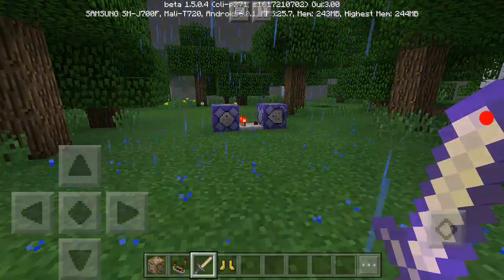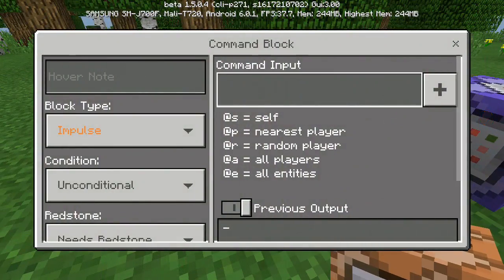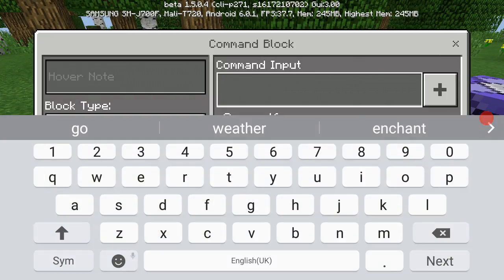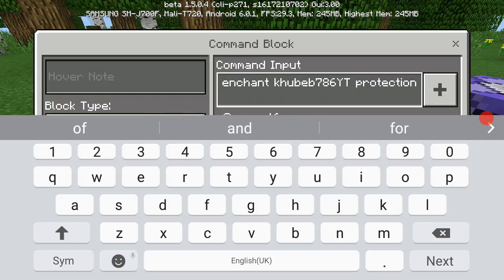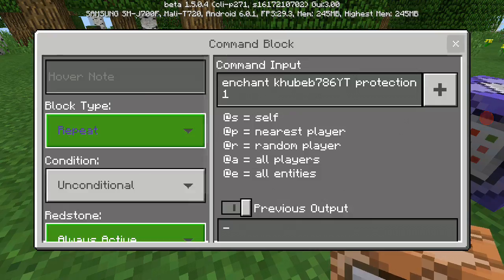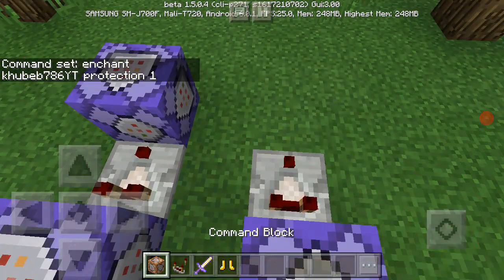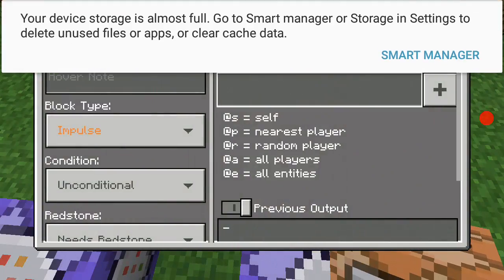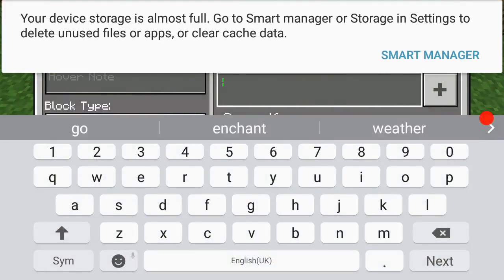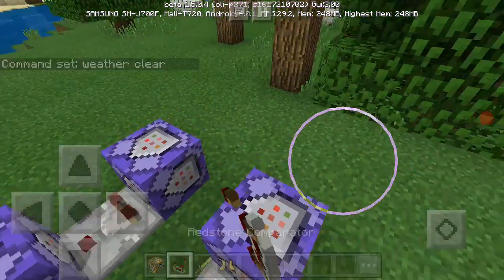Now I'll make it clear real quick. You can also place another command block — this is optional — just to remove the rain. Put 'enchant' your name again with protection and then one, make that repeat and always active. There's still more to do: place another command block and set it to 'weather clear'.